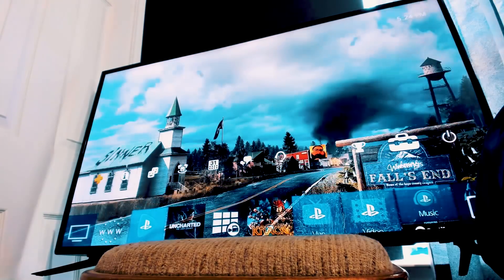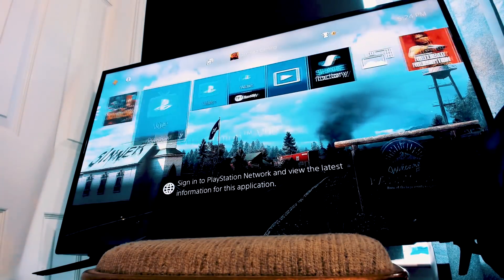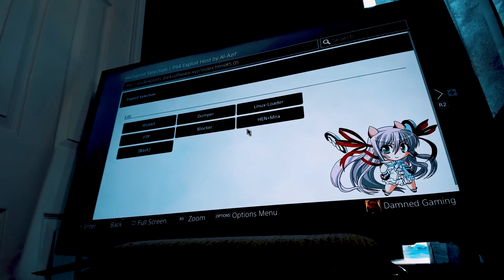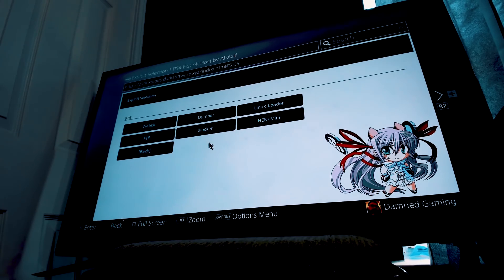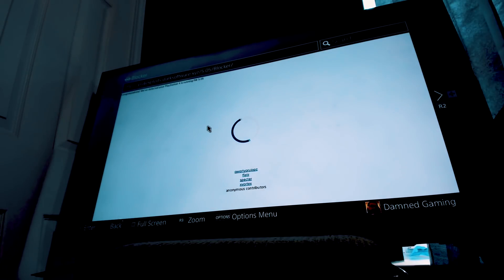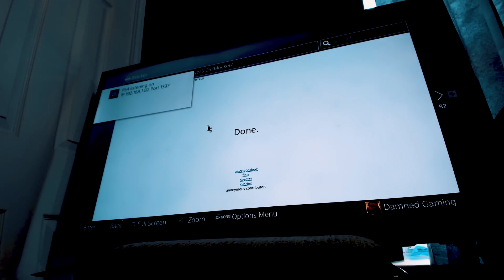Sorry about that — I actually had to go and make sure my internet was on, that's my mistake. Going back to the internet browser now. This is a very important first step: this will actually load an update blocker, and you will actually need this for the first time running the exploit.